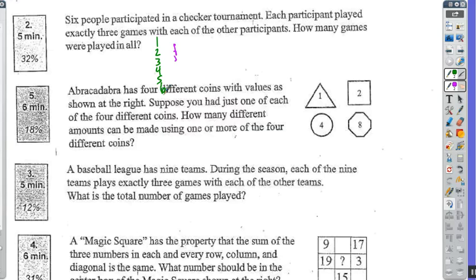Player one is going to play against player two, they're going to play against player three, they're going to play against player four, player five, and player six.